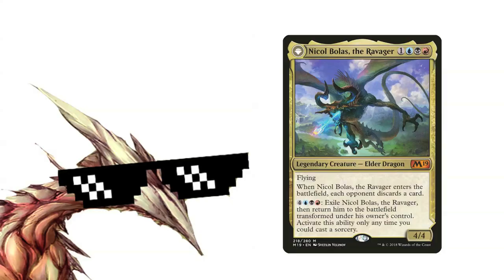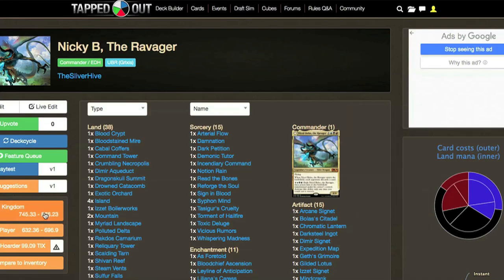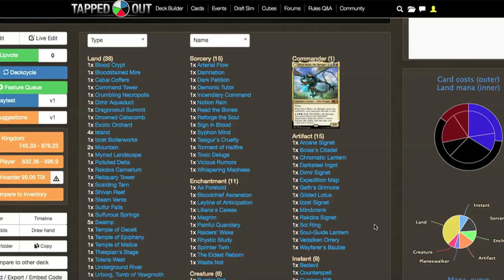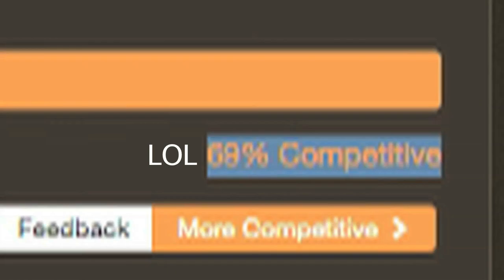If you want to see the complete mana base I usually run as well as the full decklist, check the description box below — I left the full list written down and a TappedOut link for the deck itself. By the way, according to TappedOut, this exact same list will cost you about $750, which is the same price as many Modern, Pioneer, and even Standard decks, and it will be 69% competitive.